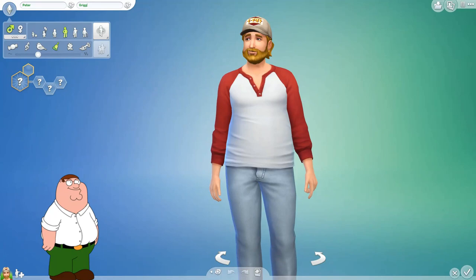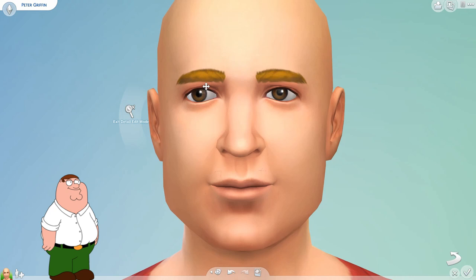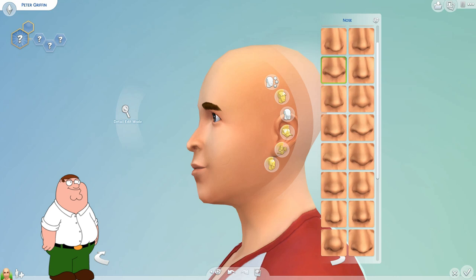Hi everybody, welcome back! It's Tammy Tu here. Today's build is going to be the Family Guy house and also the Griffin family. I've started off building and making them in CAS because I really wanted to put the family into the house — it just makes it come to life.